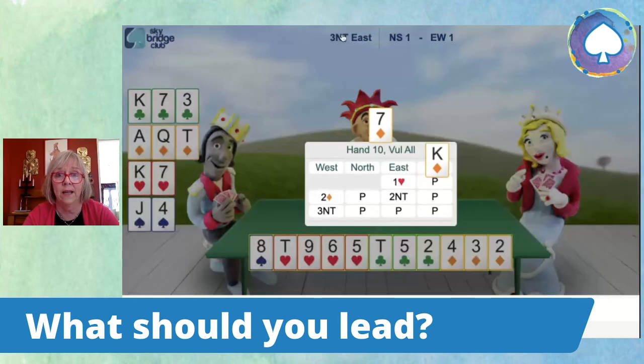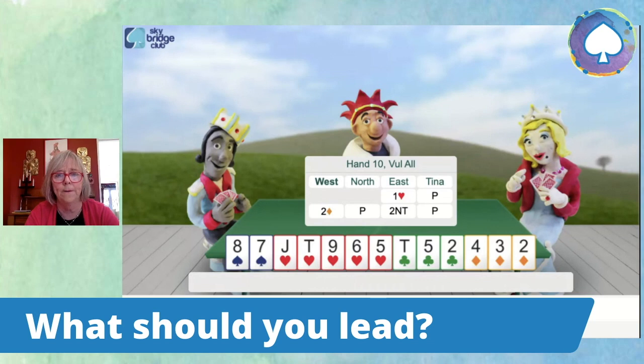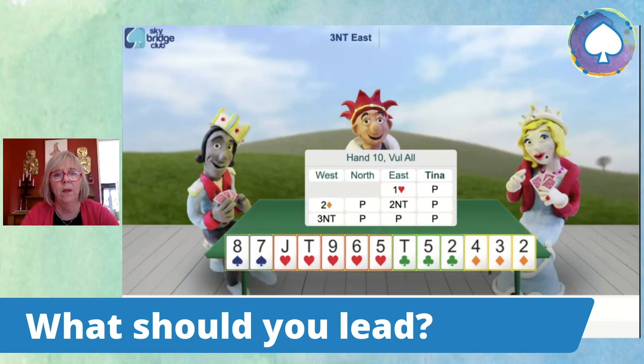So I'm going to re-deal this hand. Here we are again. We'll just go through the auction quickly: one heart, pass, two diamonds, pass, two no trumps, three no trumps, pass, pass, pass.